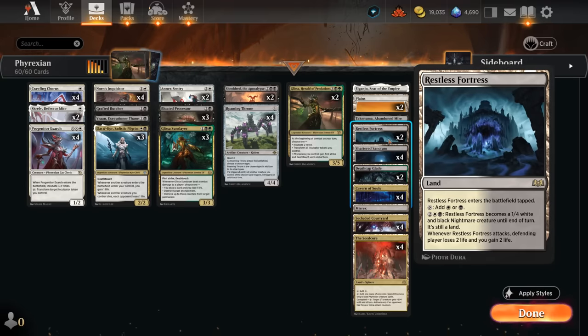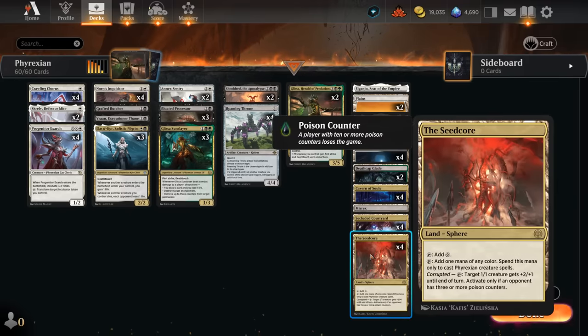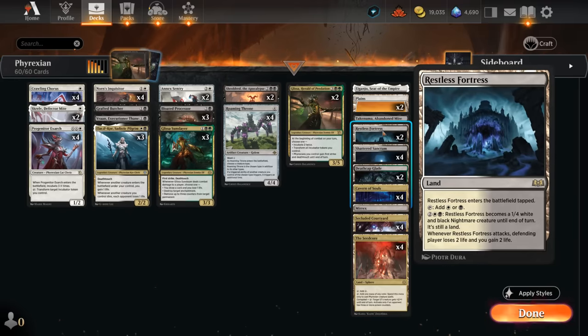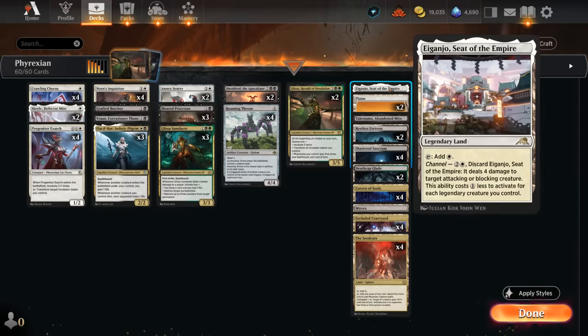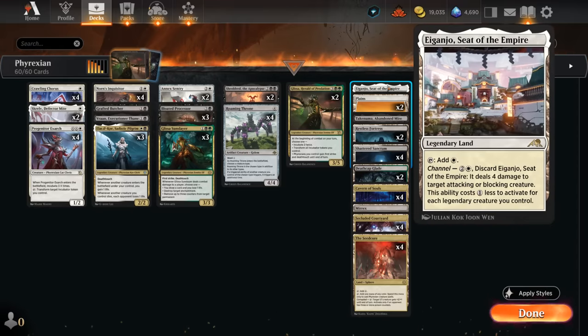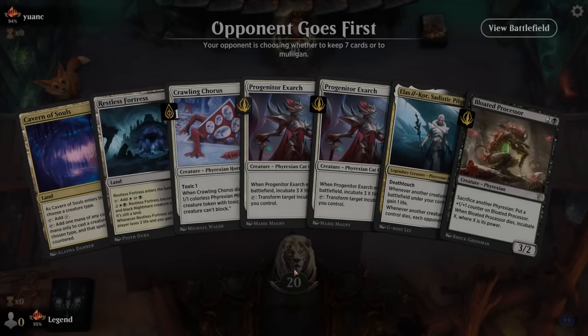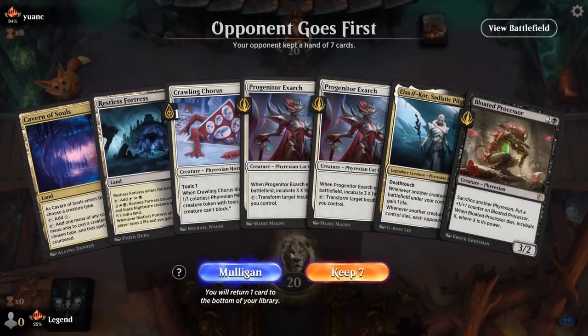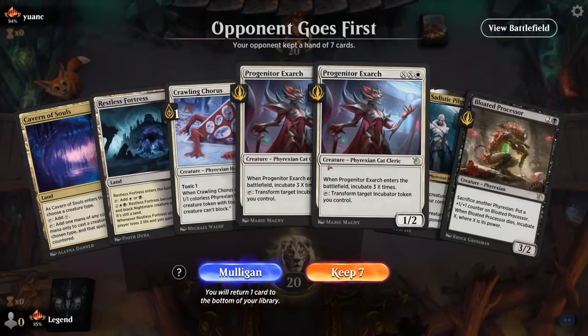Mirex can help trigger Pilgrim and Vran as well. We've got a few more dual lands: Restless Fortress may not be the easiest to activate since we need black and white mana, but it's nice as a way to maybe cross the finish line against control. The channel lands offer more utility and get a discount from our various legendaries. Two Planes in case we need to surge those up. That's our deck — let's jump into some games and see how it does.